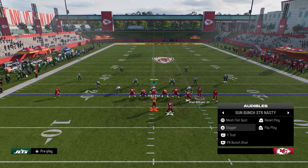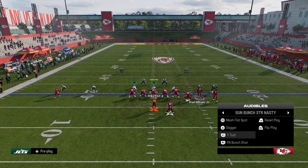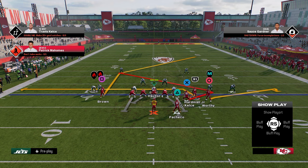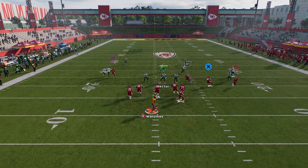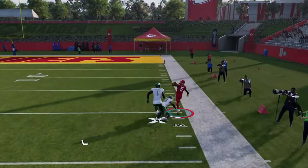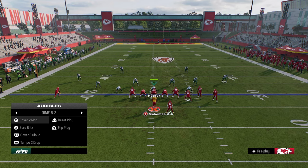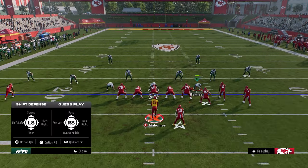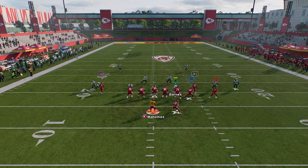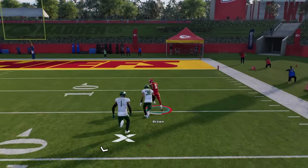I wanted to go over a press cover four beater from play Wide Trail. What's good is this post on the left side — I love this for beating man coverage. If you're playing cover four, because of this flat route that quarter is just going to kind of stand still. Then you can actually throw this in a really tight window over the top against cover four for a big play. You can also do this against cover three — once he kind of crosses the safety's face, there's that little void where you can throw it.